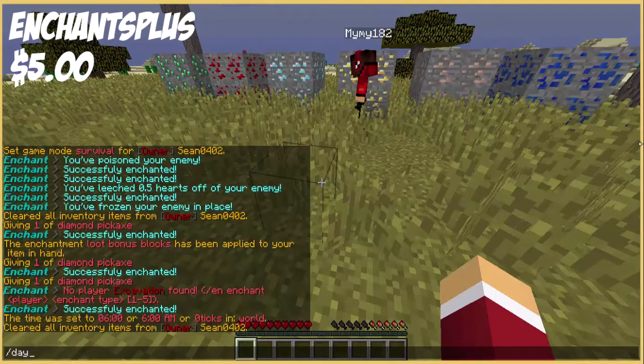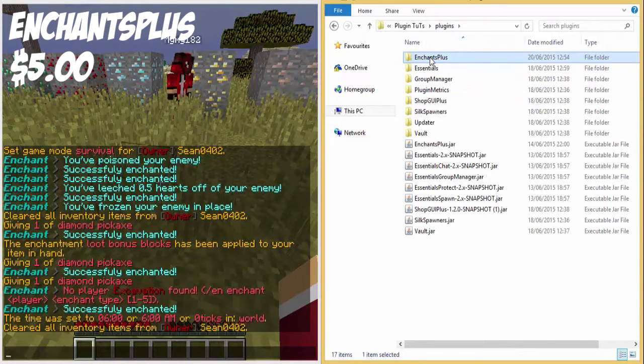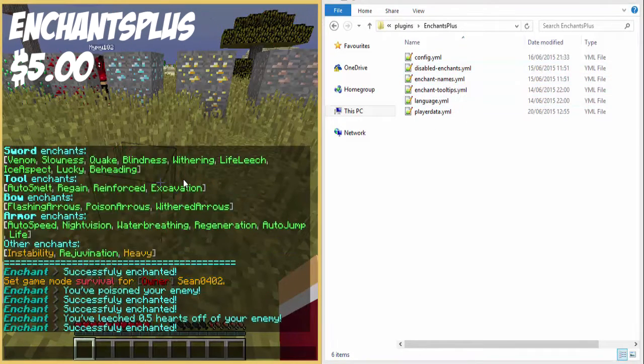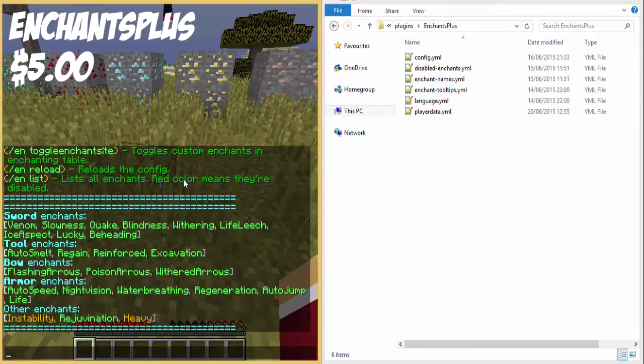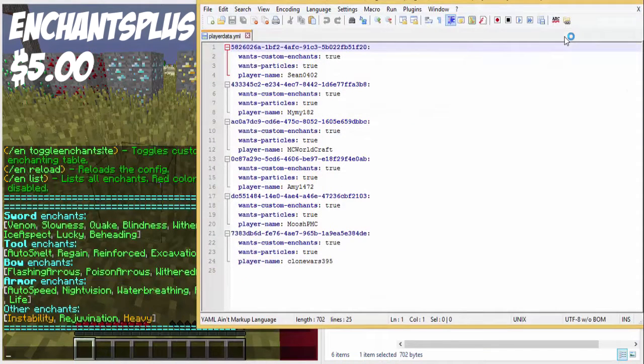I'm going to quickly go into the config. Once you load up the plugin there are six folders: config, disabled enchants (you can disable enchants here - I disabled one called flight), enchant names (you can change the name of enchants and tooltips when hovering), language (change if in a different language), and player data which stores everyone's data.